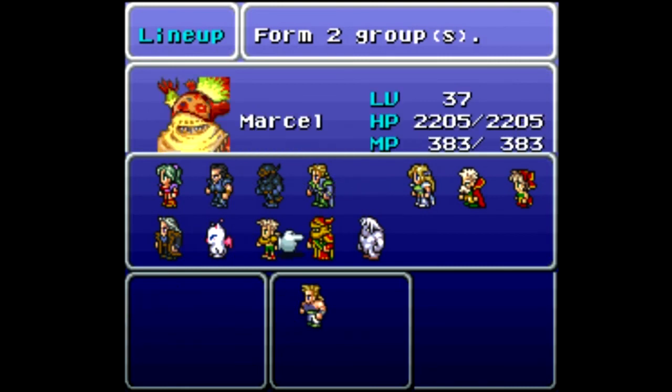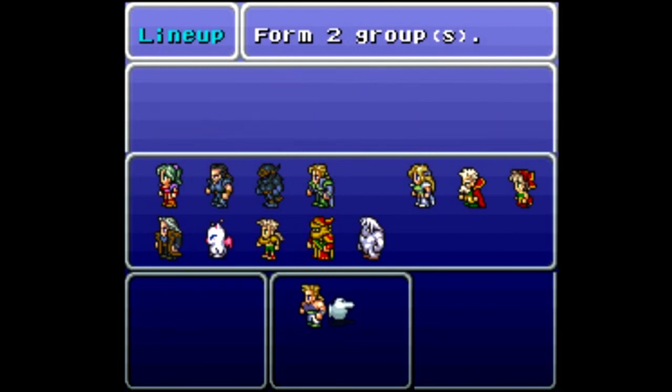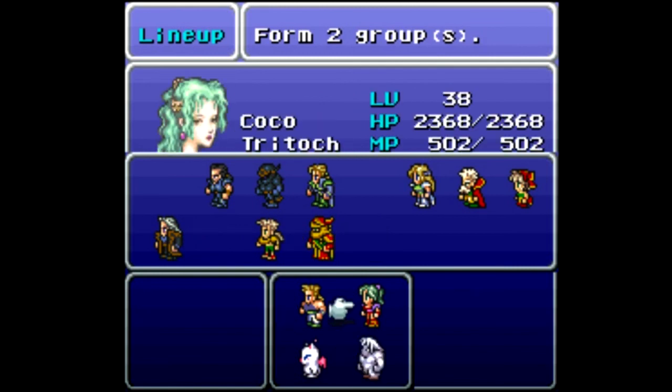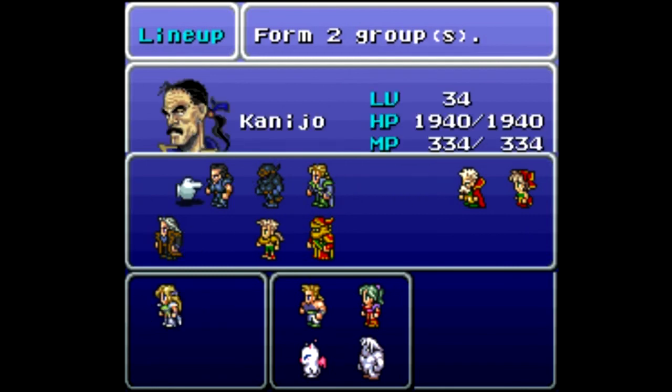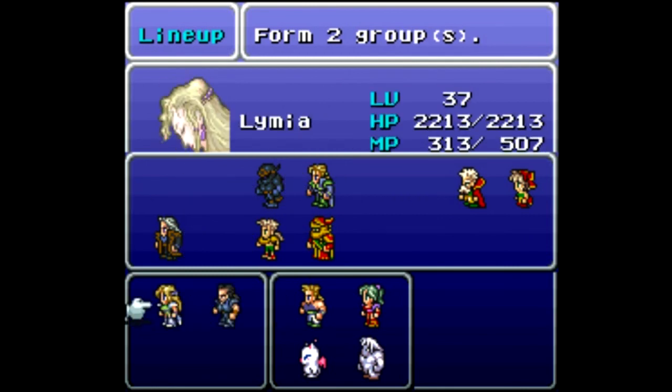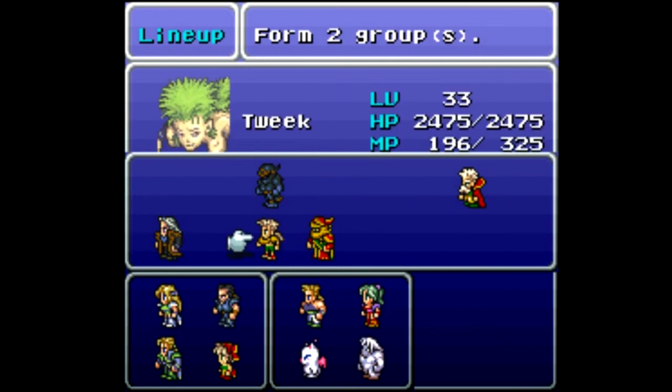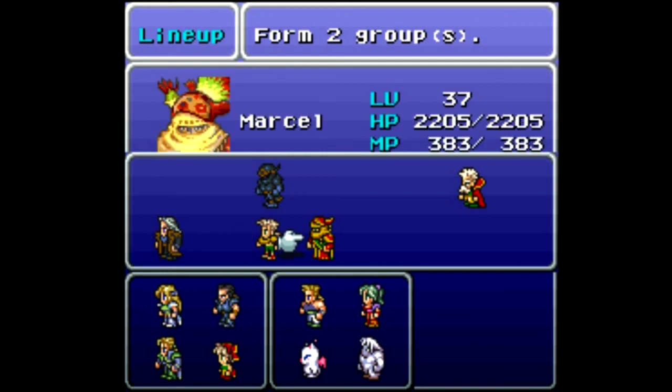They've asked me to rebuild two parties here — this is really the first time they've done this in a long time. For my second party, I'm going to bring Limia, Kanijo, Glenn, and Rose. The rest — it's not that I don't like you, I'll level you later. Tweek might be good here but for nostalgic reasons I don't like bringing him along — I never used him the first time, and honestly he's a bit of a hassle to find good rages for, but that's my fault.